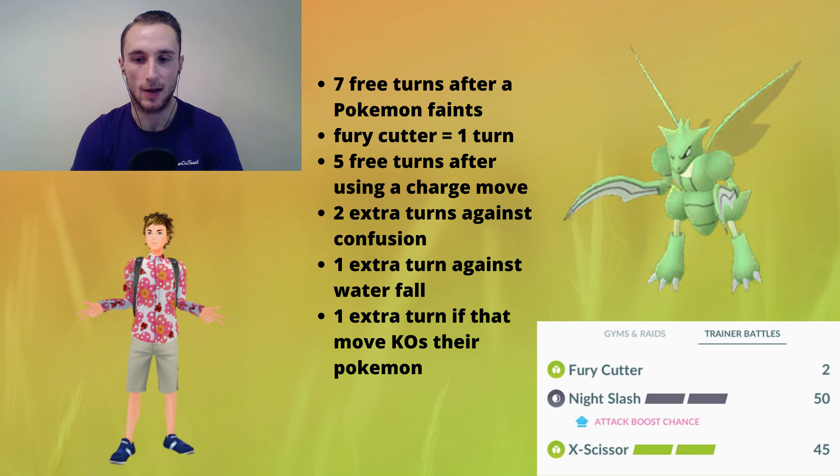Before we go into the challenge, I had to calculate whether this challenge was possible at all before I tried it, so I'm going to show you those calculations. When you let a Pokémon faint and bring the next one in, you get seven turns before the opponent starts attacking. A turn is basically half a second. Each Pokémon has a fast move lasting a certain number of turns — in this case, Scyther has Fury Cutter which lasts one turn, so it can hit one fast move every half second.